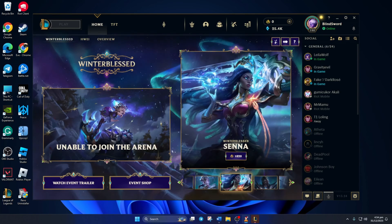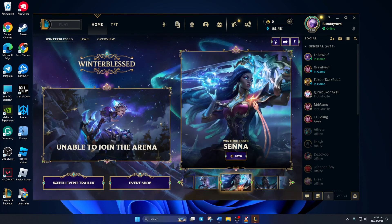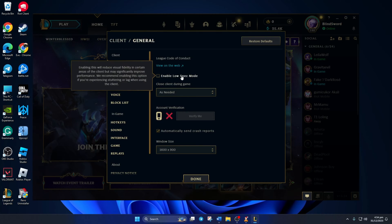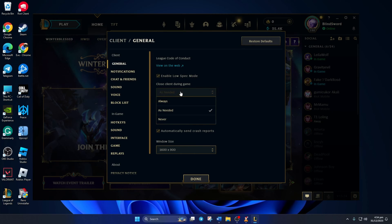First, open up the League of Legends client and click on the settings icon from here. Then from the General tab, tick the box next to Enable Low Spec Mode. After that, select Always from the Close Client During Game option and click on Done.